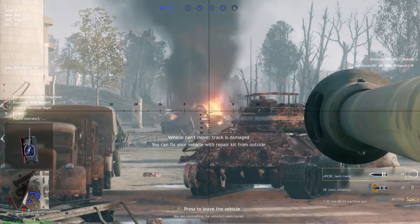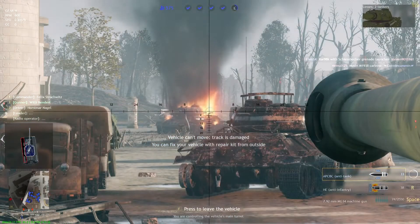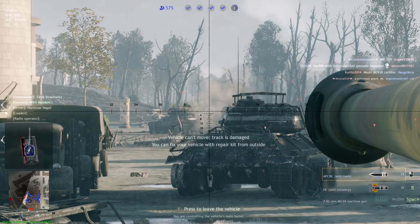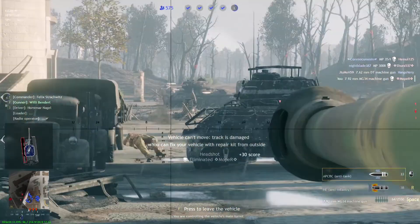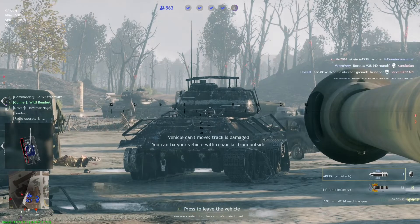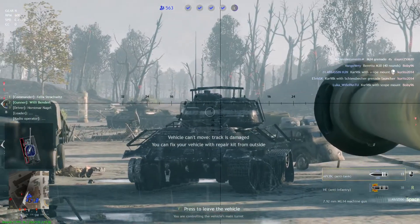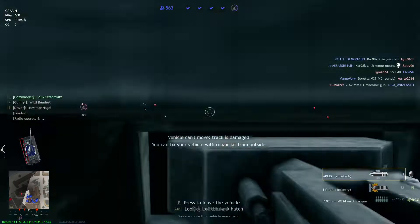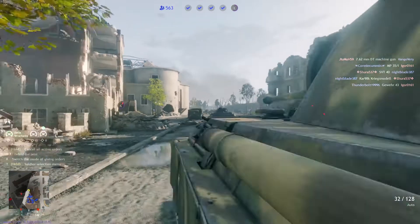The main gun on the Panther was the Rheinmetall-Borsig 7.5cm gun, with semi-automatic shell ejection and a supply of 79 rounds, or 82 rounds on the Panther G. While it had a similar caliber to Allied tank guns, the Panther had the most powerful gun of its class in World War II, due to the large propellant charge and long barrel, which gave it a very high muzzle velocity and excellent armor penetration. Among Allied tanks of similar caliber, none had the equivalent muzzle velocity — only the British Firefly with its 17-pounder gun (76.2mm) was able to match it. The Panther's 75mm gun actually had more penetration power than the main gun on the Tiger I, the 88mm, although the larger 88mm projectile inflicted more damage upon penetration. The 75mm HE rounds were inferior to the 88's HE rounds for infantry support, but on par with other 75mm HE rounds used by other tanks and assault guns.